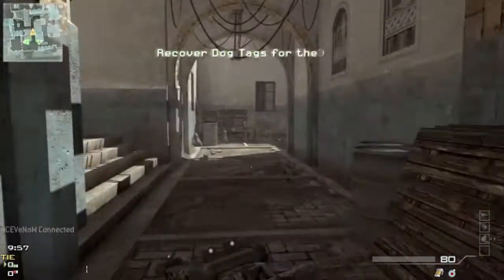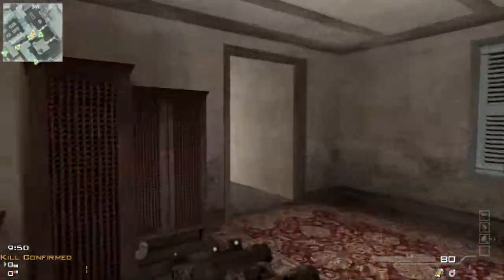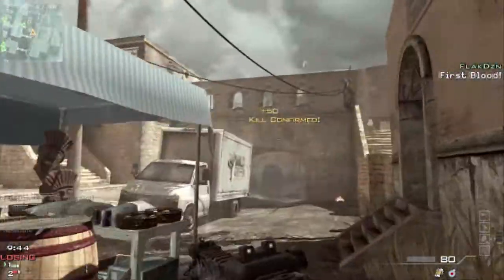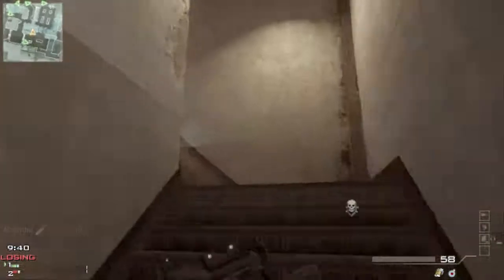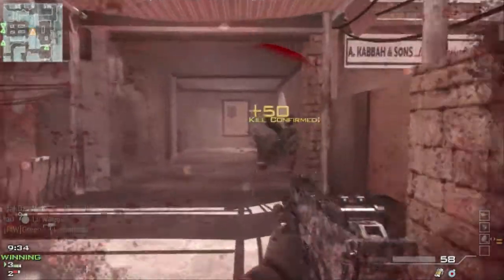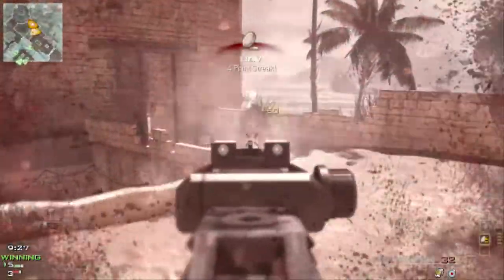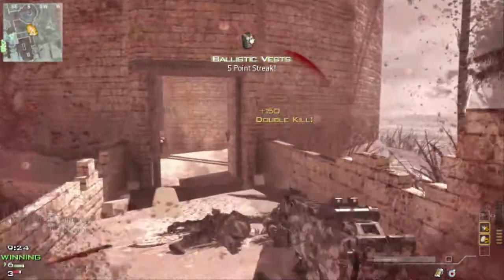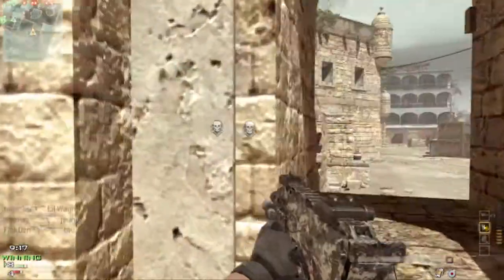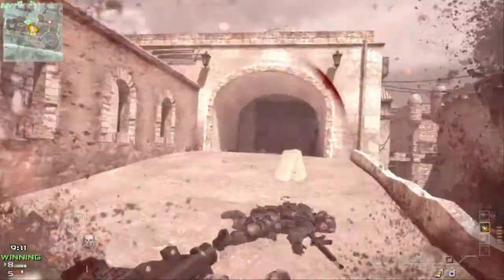Yeah, that's me — MP7, Rapid Fire with Range proficiency. I don't have the Xenomags unlocked yet in this game, I keep forgetting. Now I have the Xenomags unlocked and I run around with Xenomags and Range. Might switch up with Stability sometimes, but not very important. So this setup is MP7, Xenomags with Range, running with Sleight of Hand Pro, Assassin Pro — how did I forget that — and Sitrep Pro. Then I've got the support loadout with UAV, Ballistic Vest, and Stealth Bomber.